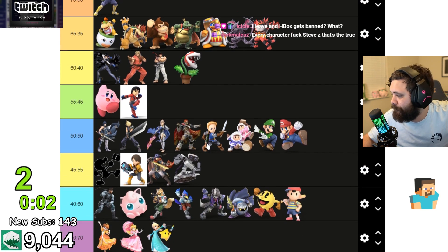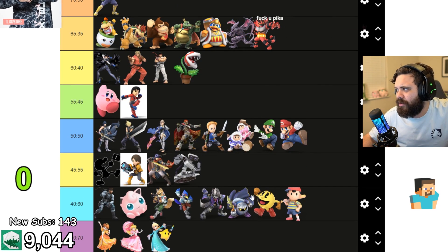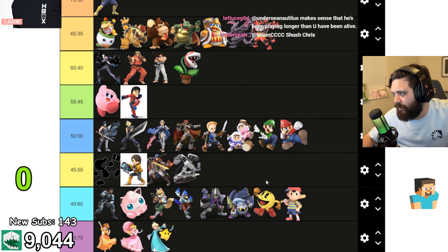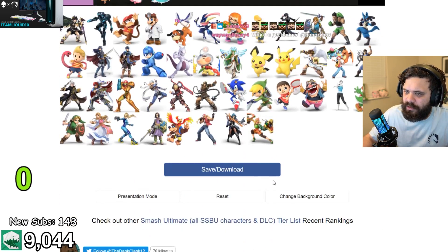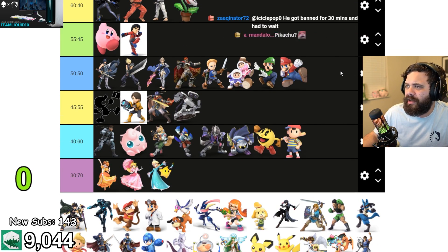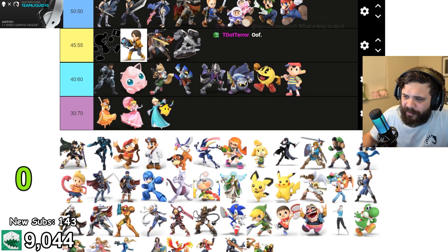Plant is a heavy hitter in this tier too. Actually, Steve can block Plant's recovery so I'd put Plant here. Richter and Simon — their recovery gets wrecked too, actually. Their up-B can go through, so I'd probably get rid of that disadvantage. Probably an even matchup, but if they're on stage it probably hurts Steve. Steve can probably get around projectiles using blocks, so it's probably back and forth — I'll put that even.